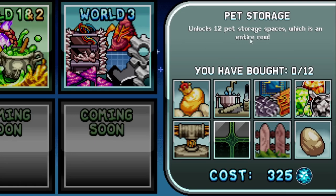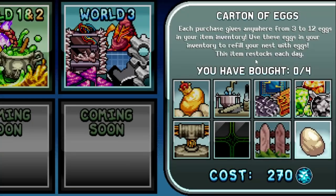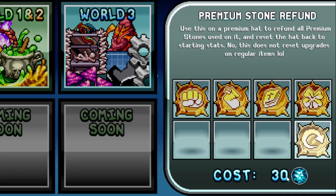Pet storage is not needed unless you have crazy min-max setups with full teams saved. Fence yard slots are pretty useful, especially for me since I'm getting pets mainly from breedability rather than splicing — breedability is a slow but passive way to increase chances. Carton of eggs gives 3 to 12 eggs and I've never bought it and probably never will. Premium stones give plus 5 stats but can only be used on premium equipment — you can refund for 30 gems, so you don't have to be too afraid to use them.